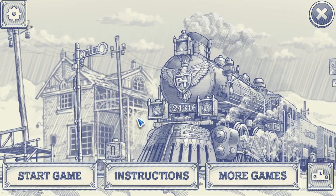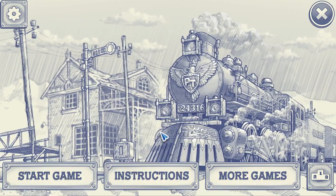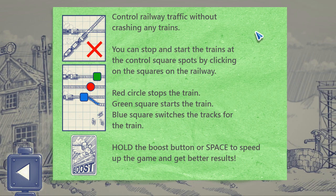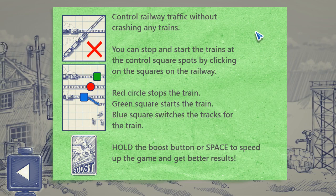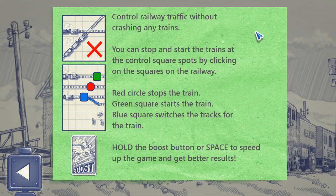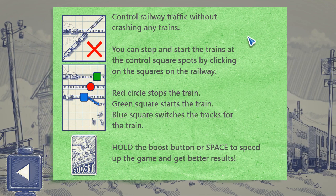I've started this so I will go back to the beginning for level one, but these are the instructions: control railway traffic without crashing any trains. You can stop and start trains at the control squares by clicking on the squares on the railway. Red circles stop the train, green squares start the train, blue squares switch the track for the train. Hold the boost button or space to speed up the game and get better results.